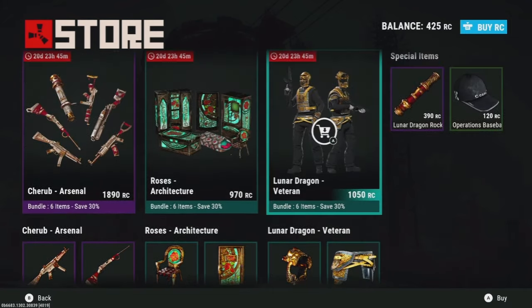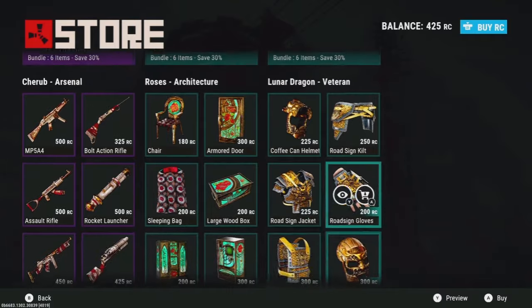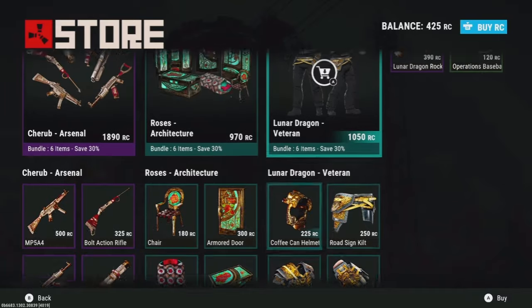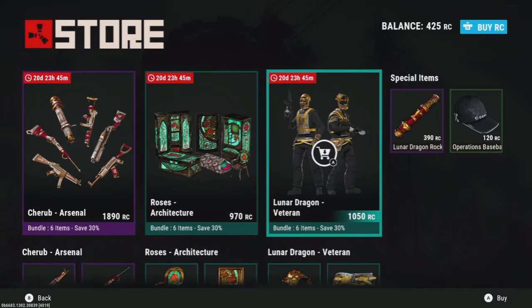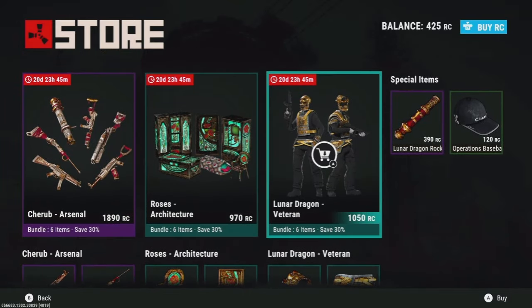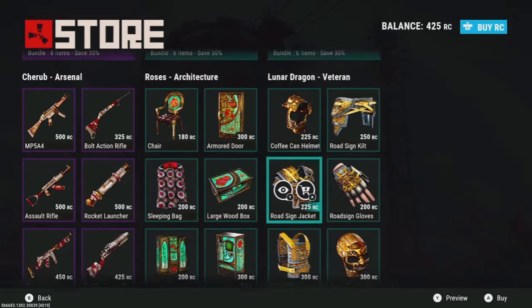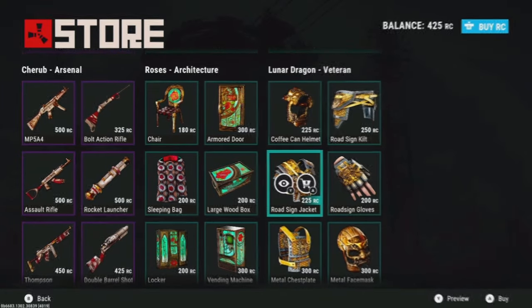For the price, it's not really a bad price either. I wouldn't buy it though — I'm kind of saving up for the Underground Assault, which I think will have some pretty cool stuff. Overall I'm not really excited about this week's items, but I can see a lot of people wanting to grab the Lunar Dragon stuff. Let me know down in the comments what you guys think. Hope you all have a great day!